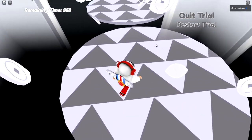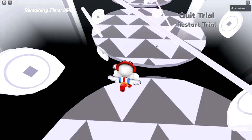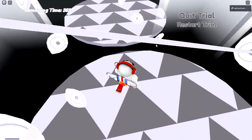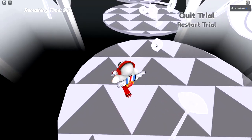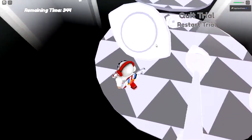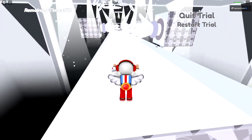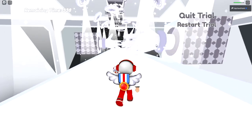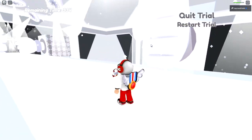Once you cross the line, your trial begins — 360 seconds on the clock. Avoid these laser beams; they do not kill you immediately but they hurt quite a bit, especially if you just stand in them. What's great about the hands here is: when they're in a fist, they are not going to come out and hit you yet.